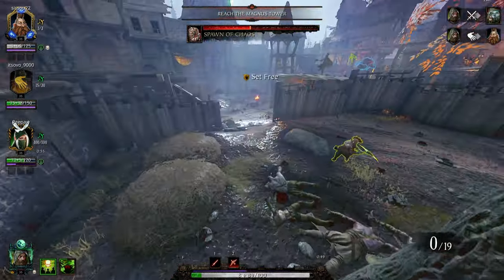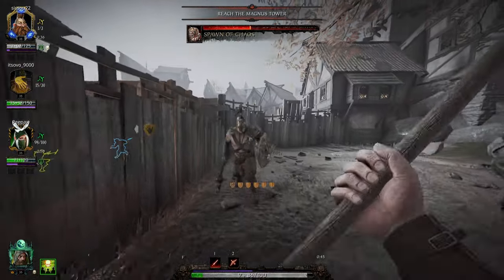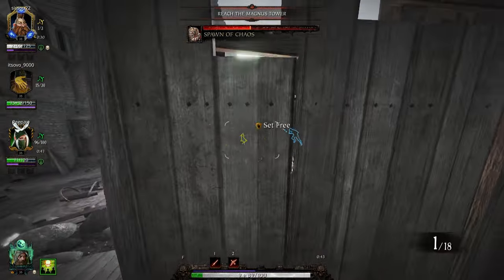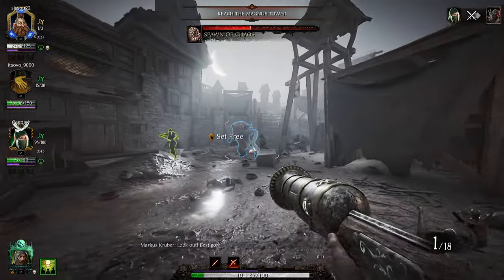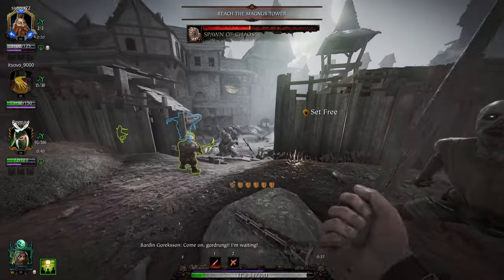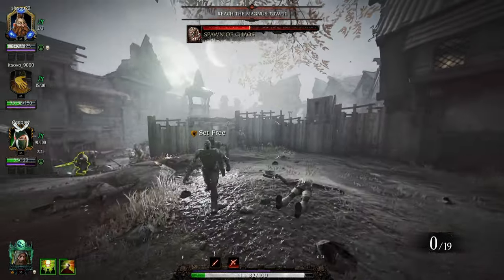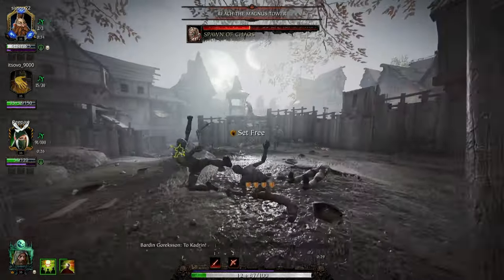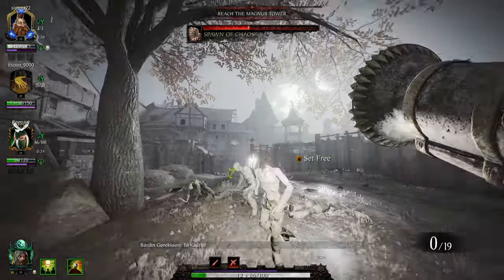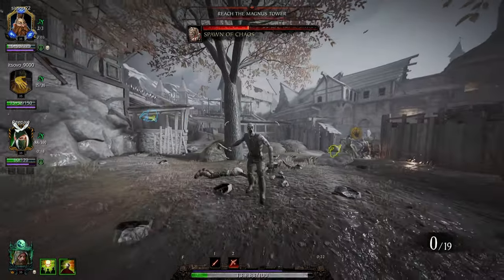You can definitely run Smiter and it'll work great, but Enhanced Power is very helpful with breakpoints combined with One in the Eye and the properties on our weapons, so I'd highly suggest it. On his level 20 line, Thrill of the Hunt — ranged headshots increase reload speed by 20% for five seconds — drastically ups the reload speed of the Blunderbuss, which has a very slow reload time.